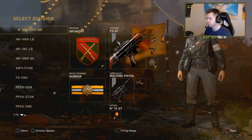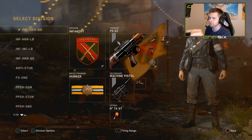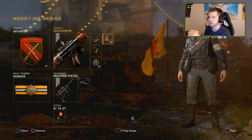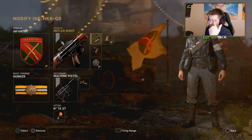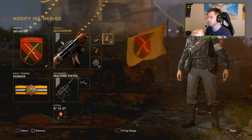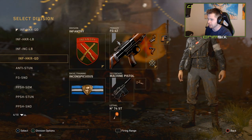Infantry, Hunkered — this FG with Quick Draw. The red dot and grip are pretty much essential on the FG. The third attachment, Quick Draw, can either be Quick Draw or Long Barrel, and this is very dependent on the map and the individual hill. On a map like Ardent's Forest I'd use Long Barrel on the first hill and maybe Quick Draw on the last hill, since you won't get many long-range gunfights there.